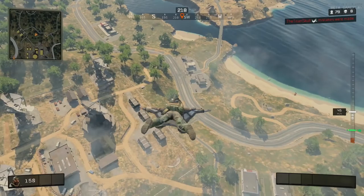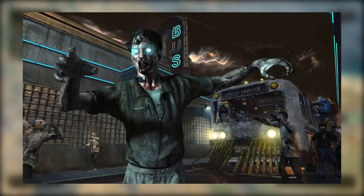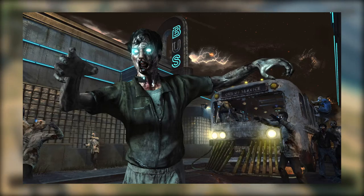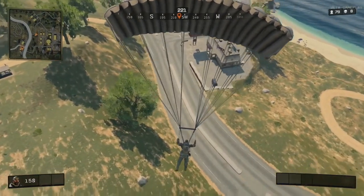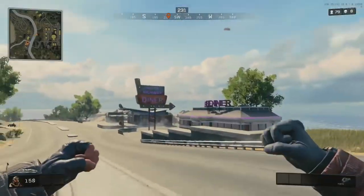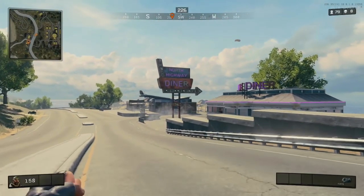A brilliant twist on the zombies series came from the map Transit, where you'd be able to ride a bus around different locations on the map. This was actually a really fun map, and probably one of my all-time favourites, and one of those locations — the diner — appears in Blackout.